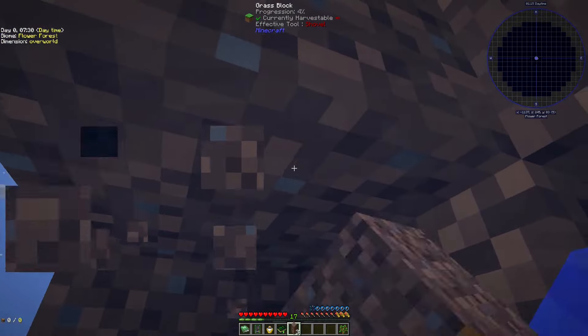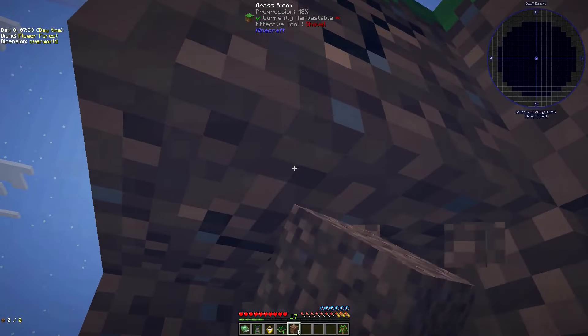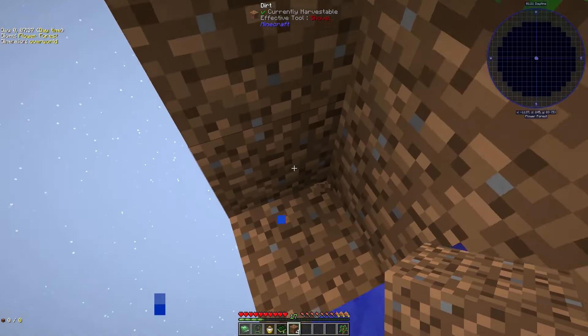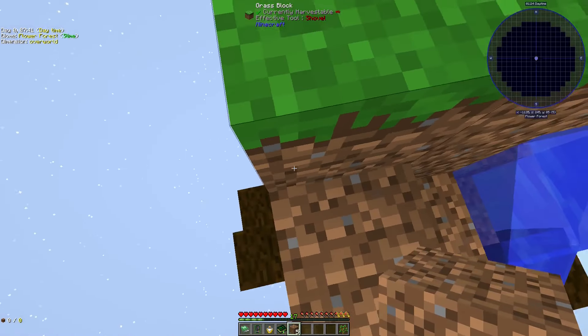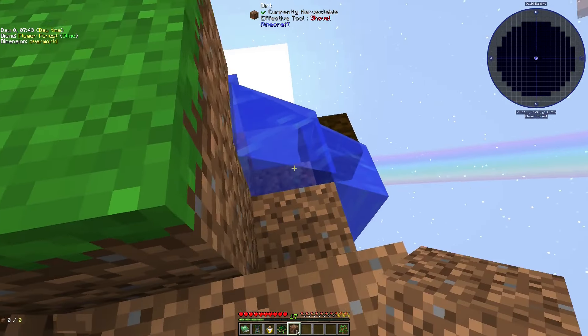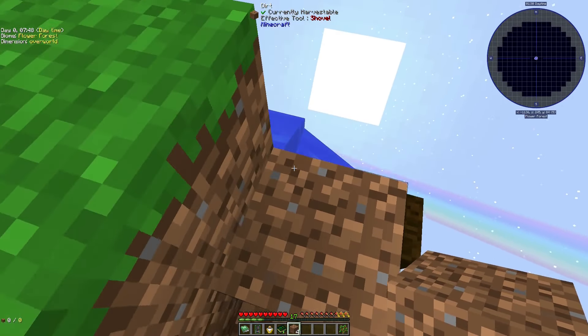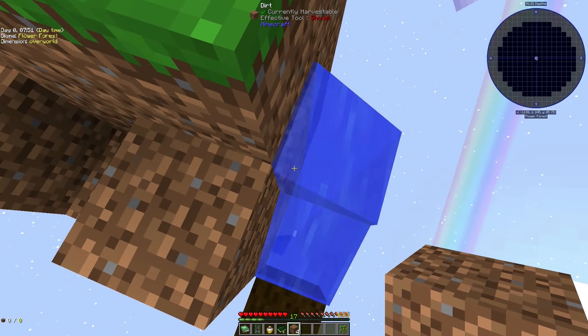I'm gonna mine out a little platform for us here. There's going to be a piece of bedrock at the bottom center of this little block, and we want to build under that. This is what we're going to start working toward, and we're going to harness this water for all kinds of things — so we don't want to block it up.